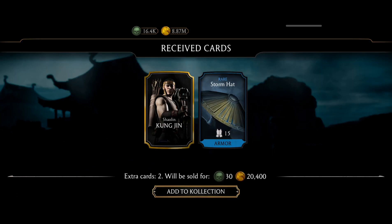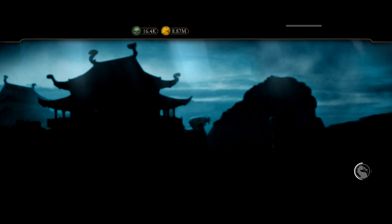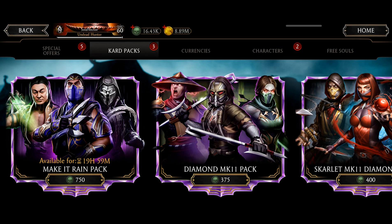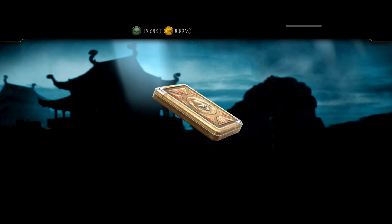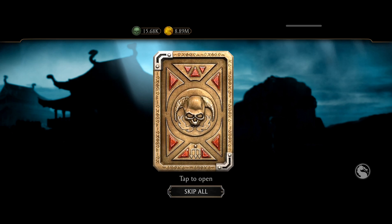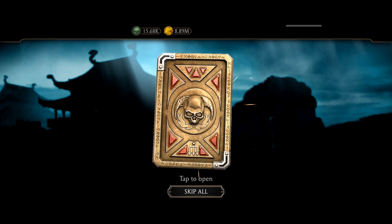I got the worst character — it's Khonjin, and a gold one at that. What a waste. Let's focus on the second pack. I already wasted 750 souls on a gold Khonjin. I didn't expect that, but it's part of the pack — it clearly mentioned you will only get a gold character, non-challenge one.